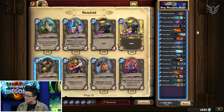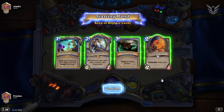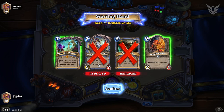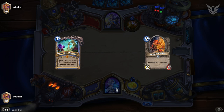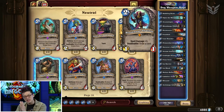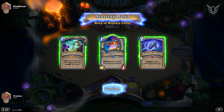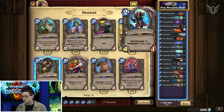The most important thing about Mulligans is keeping the quest — you don't want to throw away Open the Waygate from your opening hand, even going first with fewer cards. You can compensate with the absurd amount of card draw in the deck. Loot Hoarder is a very good candidate. Bloodmage Thalnos is okay, though I wasn't really loving it since you don't have much burn. You can even replace it with Novice Engineer depending on how the deck performs — but it's a good early game keep.